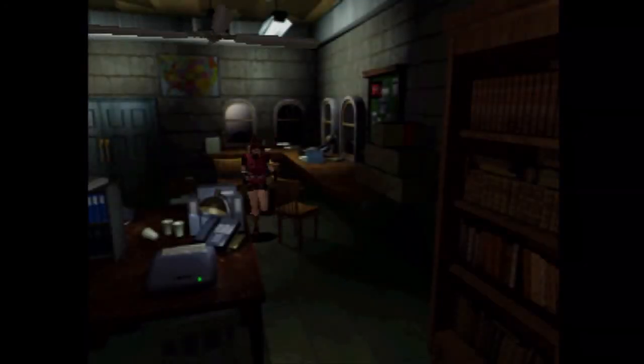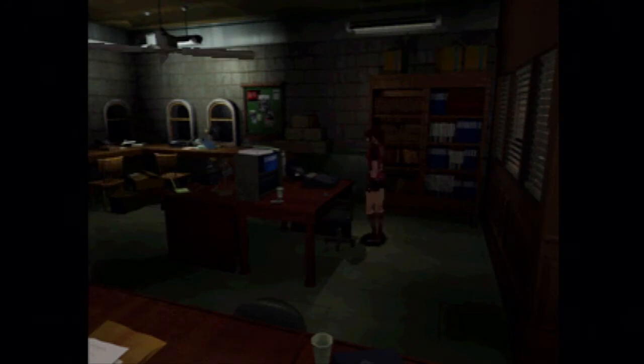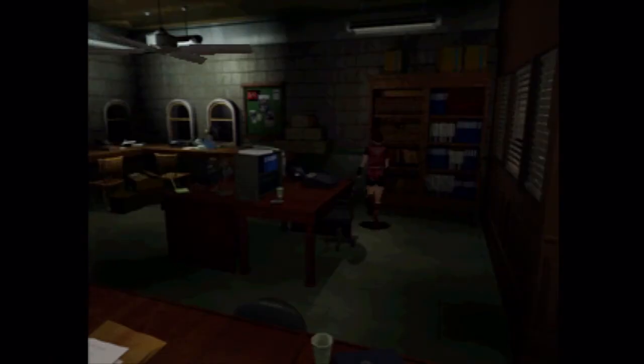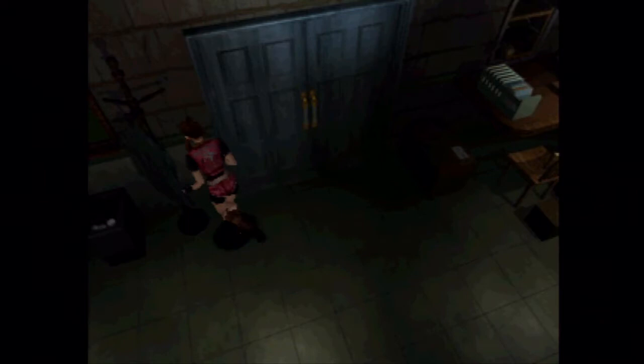Really quick, because easy mode also does make ammo a little bit more easier to find. And I think we need something here — we need the ribbons. Let's take the ink ribbons. Yes, we do. And already I can tell you guys we're going to need to make multiple trips to the box now. We have way too many things in our inventory.